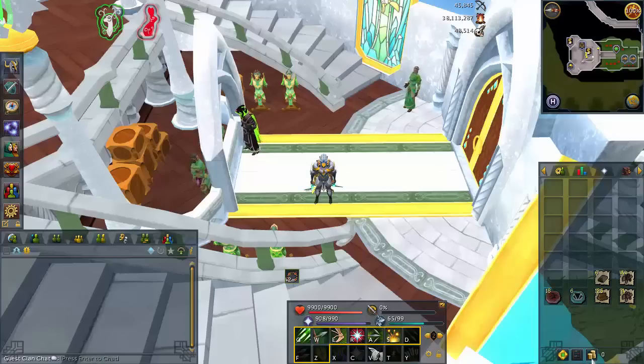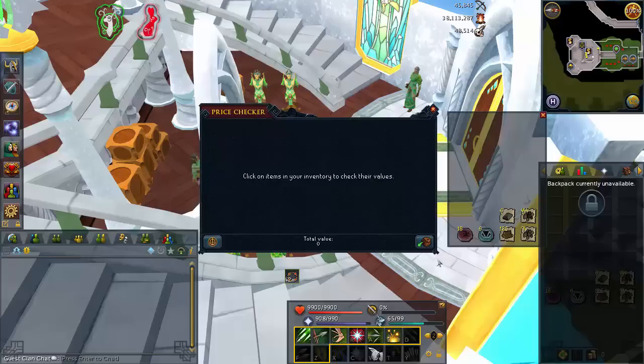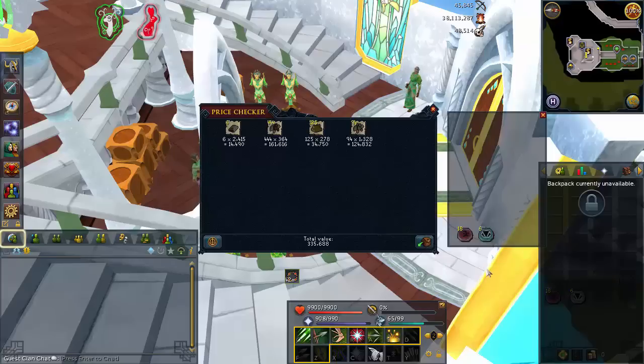This is everything I got from the Adamant Dragons task — only a few noted logs and adamant bars. There were a lot of other items like uncut diamonds and adamant plate bodies that I couldn't pick up because I brought way too many prayer potions. All of the adamant ore and coal was processed by the Spring Cleaner — again, it's not worth using the Spring Cleaner, you'll just lose money, but it represents how much those adamant bars would be worth if you magic-notepaper'd them.